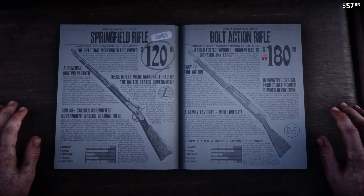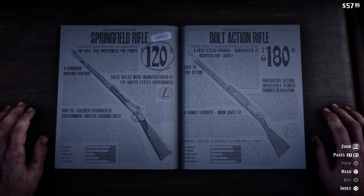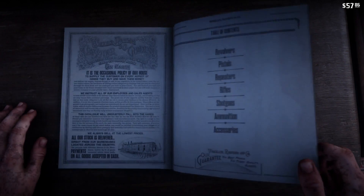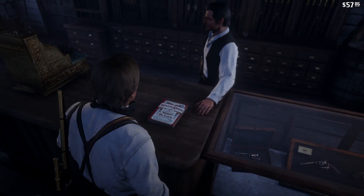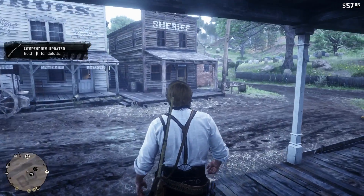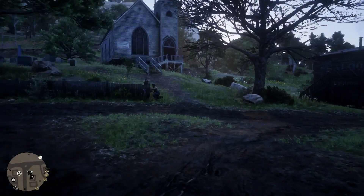Here's a little catalog of how I purchased this thing — 120 bucks, not 150, my mistake. I haven't unlocked the bolt action yet, which I really want, but I need to rack up money first. Let's exit out of this and close the whole thing — and there we go: our golden Springfield with a scope.